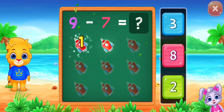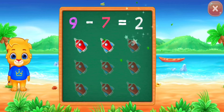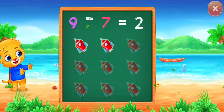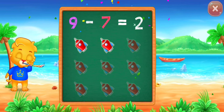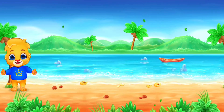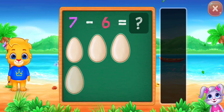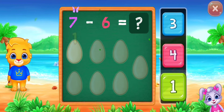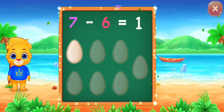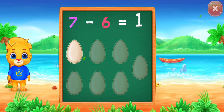1, 2, 2. Woohoo! 9 minus 7 equals 2. 1, woohoo! 7 minus 6 equals 1.